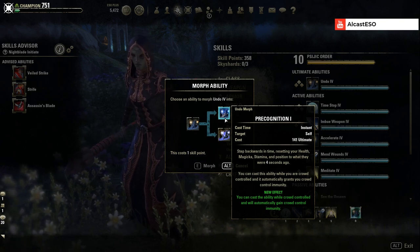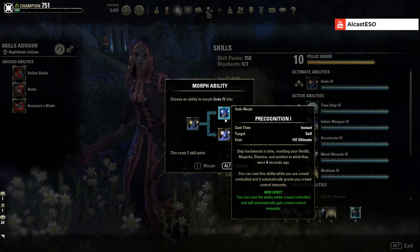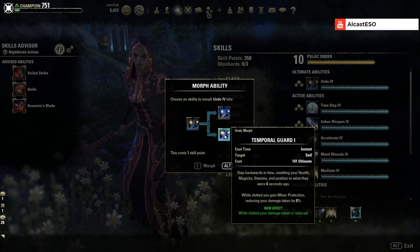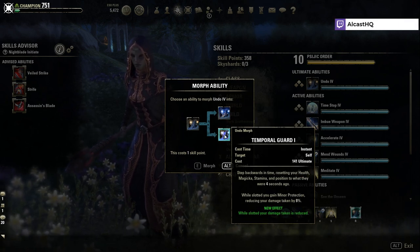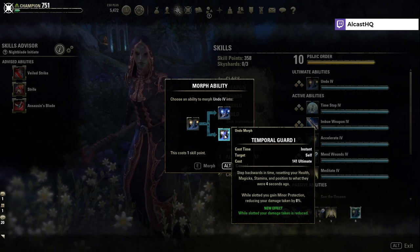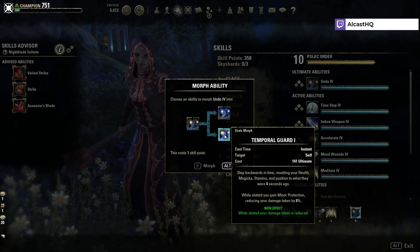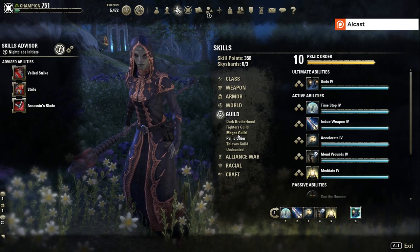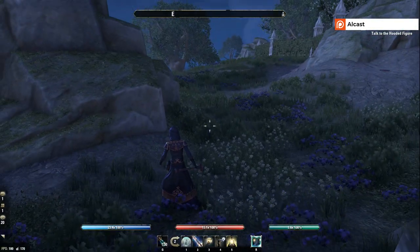This is important — if you don't have enough stamina to break free, you can use this ultimate to teleport back to where you were four seconds ago. Then we have Temporal Guard, which also steps backwards in time resetting your health and all that, and while slotted your damage taken is reduced. You get minor protection — 8% damage reduction — that's a lot.